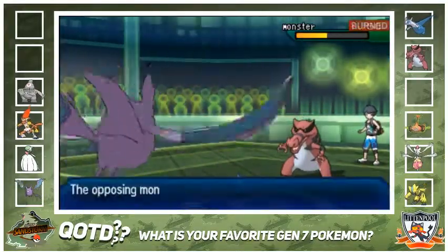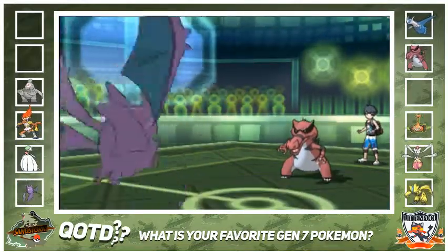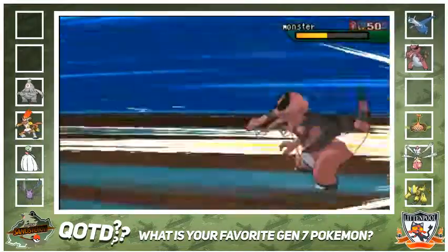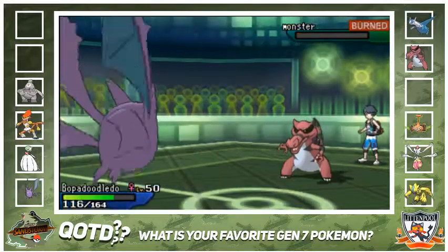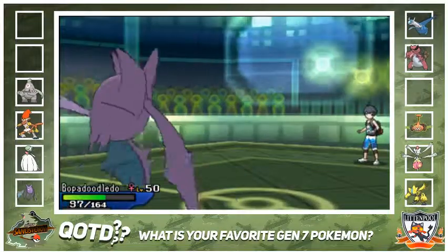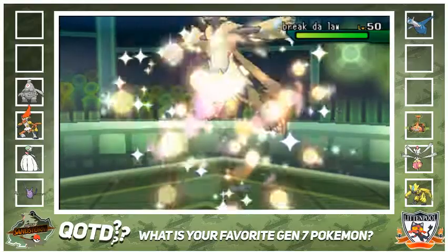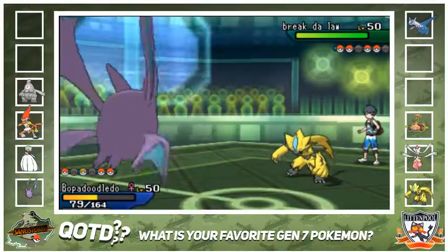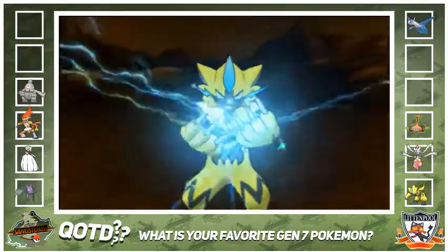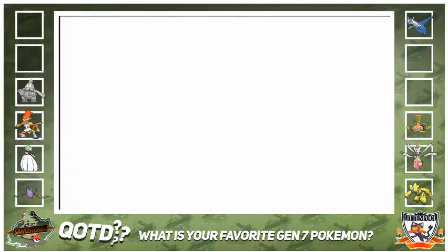I have Brave Bird, I take Rocky Helmet damage, and I do pick up the KO. He was a bulky Crook - semi-bulky. But now he can just go right back into Zeraora. I should have been like a Scarf variant with Cross Poison or something. Zeraora is just going to pick up the KO because I did not have a switch into this thing at all.